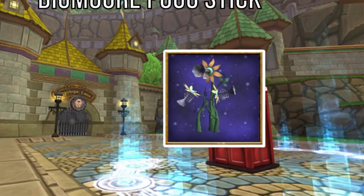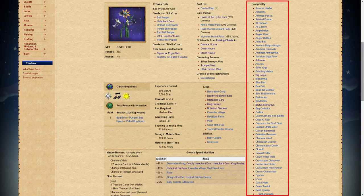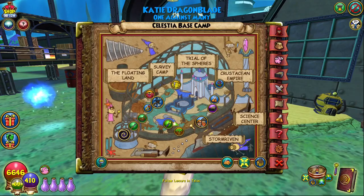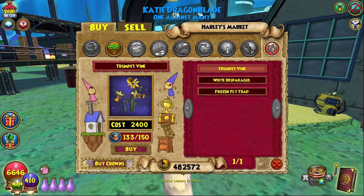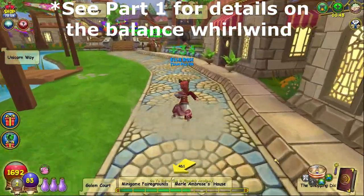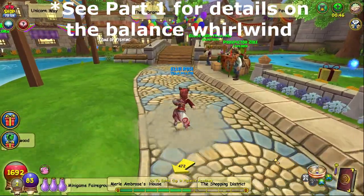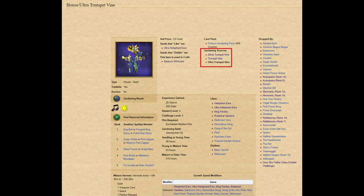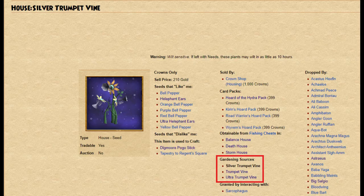Up next are the 10 silver trumpet vines, which unfortunately cannot be bought for gold from any vendor. They do however drop from a number of different enemies if you'd prefer to farm them, or also have a chance to drop from regular trumpet vines at elder harvest. Regular trumpet vines can be bought at the earliest from Harley in Celestia Basecamp for 2,400 gold each. If you're already working on crafting the balance whirlwind, it may be wise to plant a bunch of trumpet vine seeds, since you'll get both the ultra trumpet vine seeds you need for the balance whirlwind as well as the silver trumpet vine seeds you need for the pogo stick at the same time.